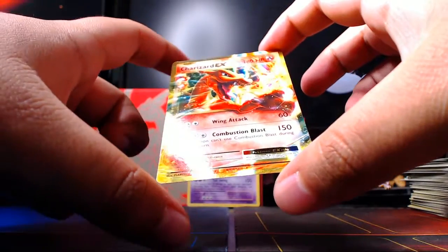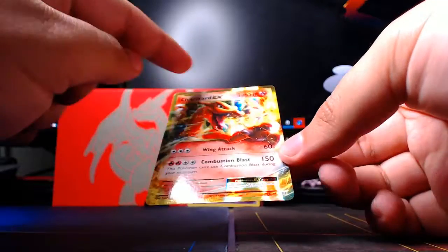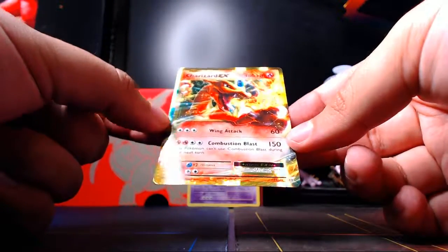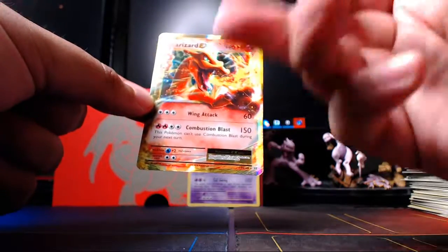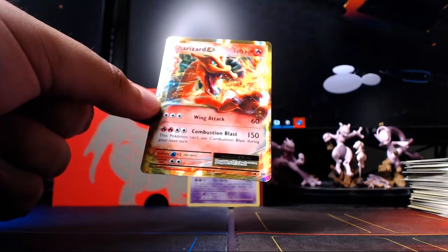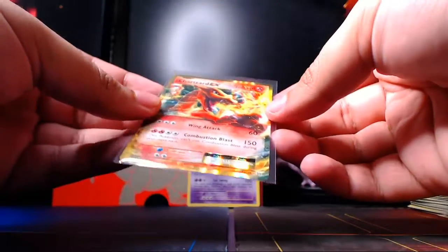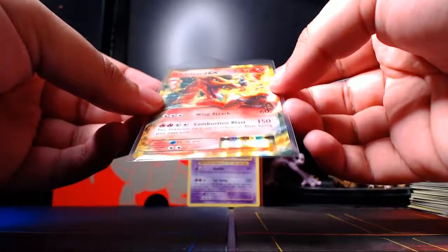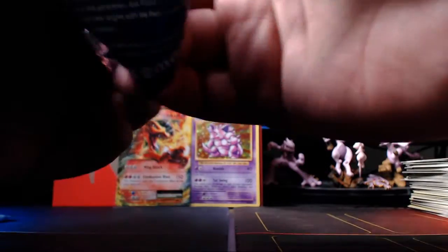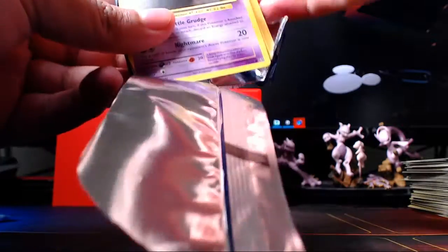I thought that was a secret rare because it's got the gold border around it, which usually secret rares have, but it's number 12. It's a reprint - I think this might be a promo or the Flash Fire one because I know there are two Flash Fire versions. Something about this artwork makes me think it's the promo one. But there's a Charizard EX - we pulled an EX, that's pretty freaking sweet! Unfortunately we've only got two packs left and it looks like Blastoise is gonna be whooping Charizard's results here. We haven't pulled any secret rares yet.